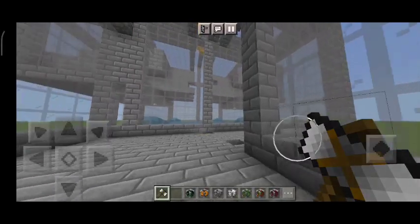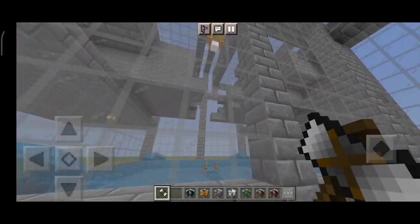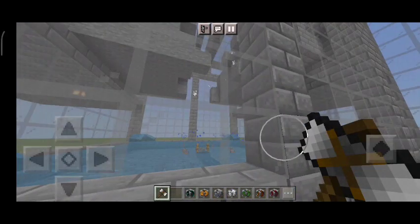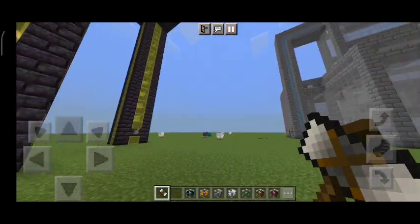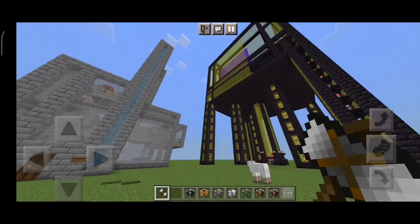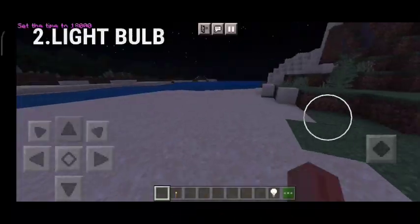Now you have launched it and we can start working. You can see that our farm is doing work easily and the cobblestone is coming. You can see that all the working farms are running and you can get resources all the time. Now let's move to our next add-on.